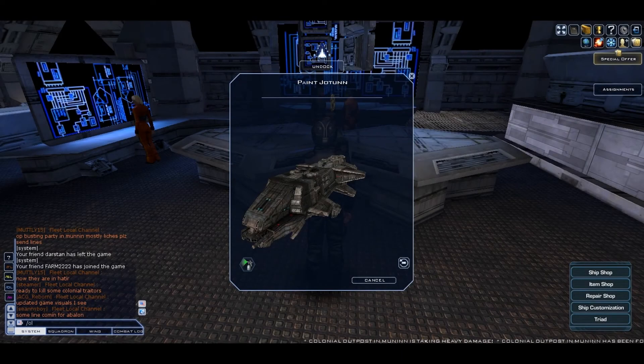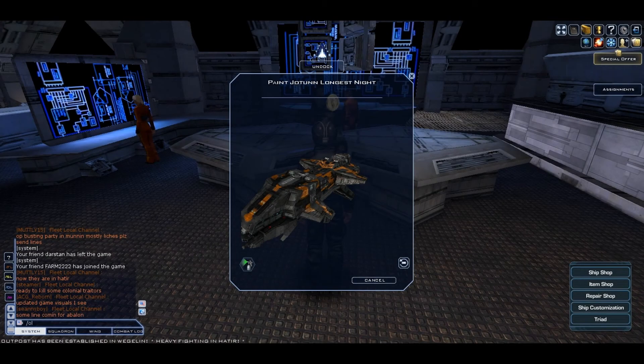The next ship is the Jotun and this is its basic camo. The last paint for the Jotun is Longest Night and it costs 18k cubits.